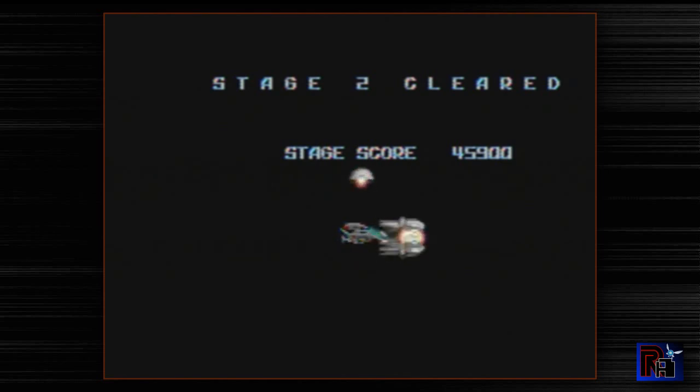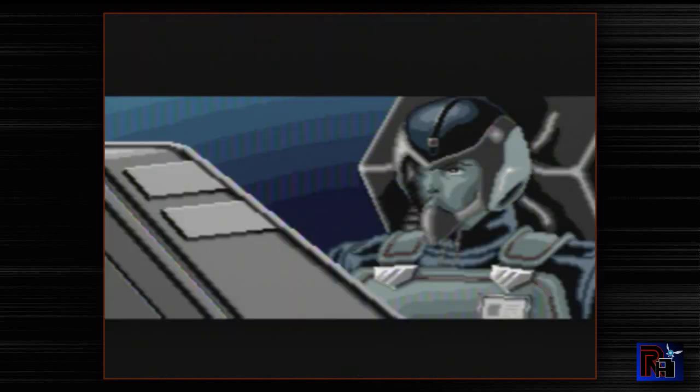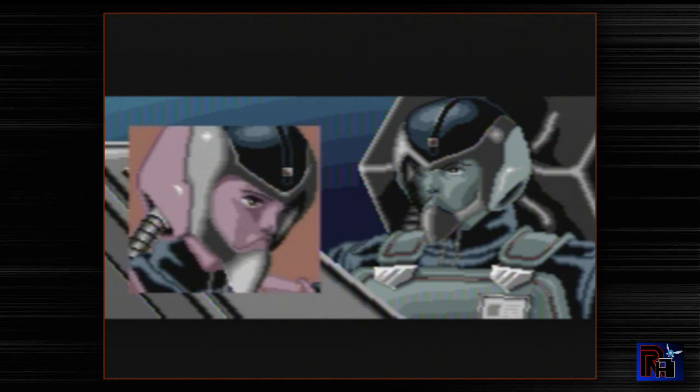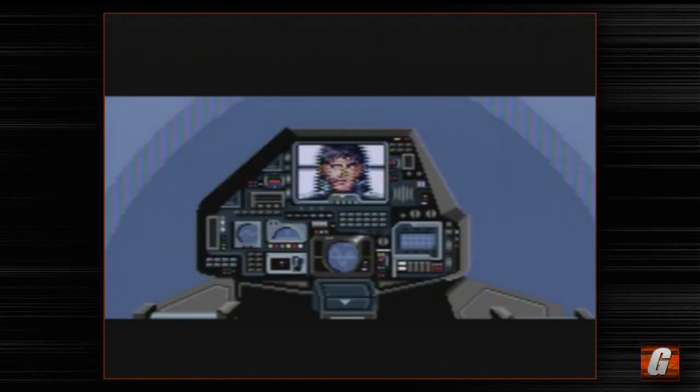R-Type was initially dubbed a thinking man's shooter. It wasn't as straightforward as your normal shmups were back in the day. Bosses usually had weak spots you had to go for. Like that boss — you have to hit his eye in the dead center, and you can only hit it from the top, which is weird. You're facing right and shooting right, but you have to hit it below you. So you have to kind of finagle it, get creative with it. And that's how the R-Type series has always been — it's really one of the staples of the series.